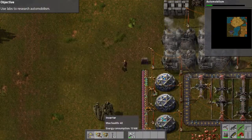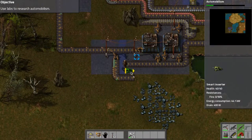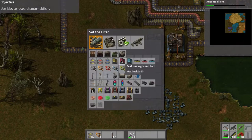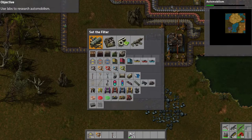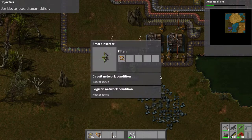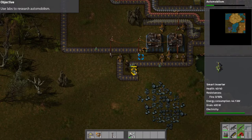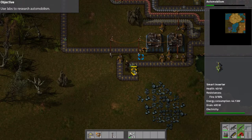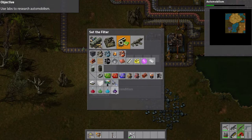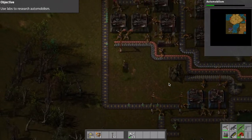We have inserters coming up here now as well - I messed that up. I unlocked a smart inserter, so I can put a filter on this. I can definitely see how in an advanced system that would help a ton. I need to put the filter on the green science pack - whatever you put the filter as is what it's gonna load. There it goes. That's really cool.